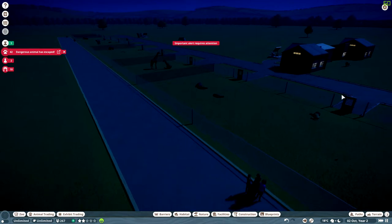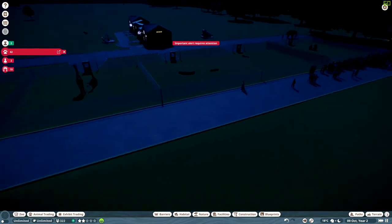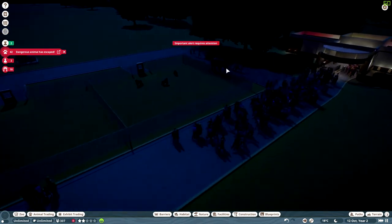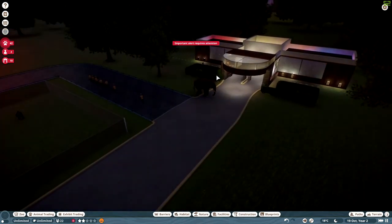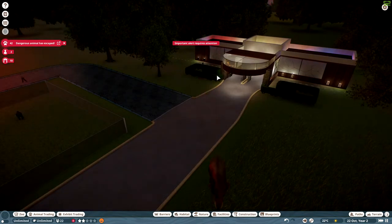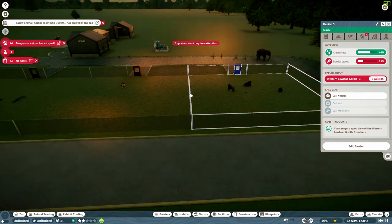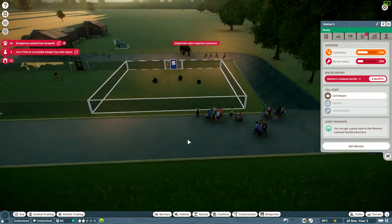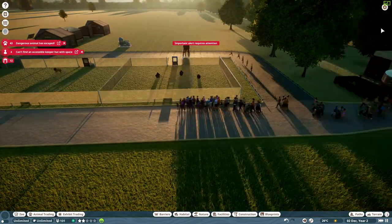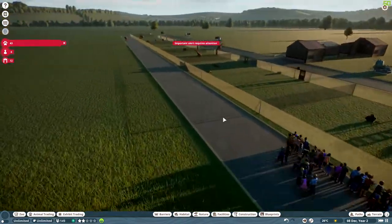And elephants on the loose too. Is that a bear? Yeah, there's a bear on the loose. There's an elephant attacking. The elephant's trying to leave the zoo. Interesting. Guest thoughts — you can get a good view of the western lowland gorilla from here. That's because they're in a glass box, guests. That's why. They're all fighting each other though, so you might want to pay attention to that.